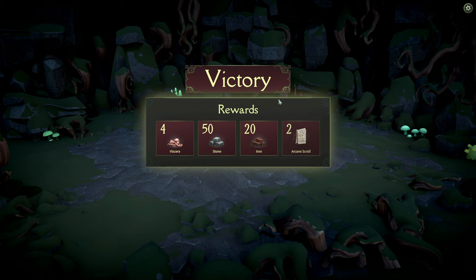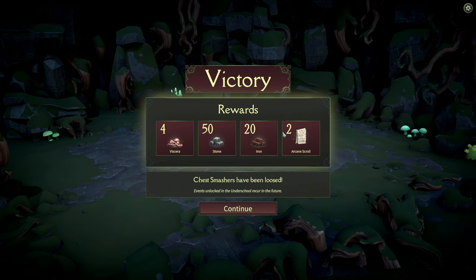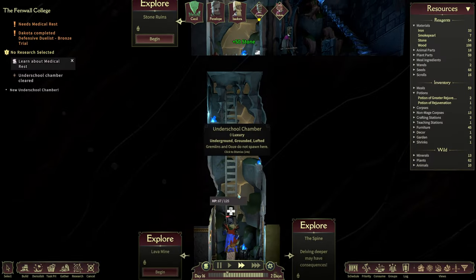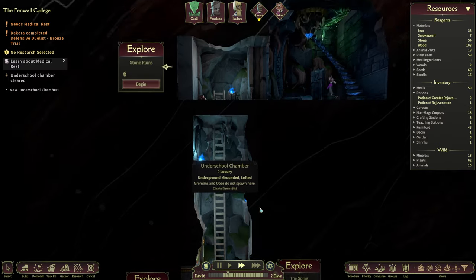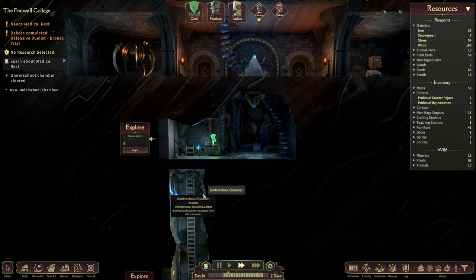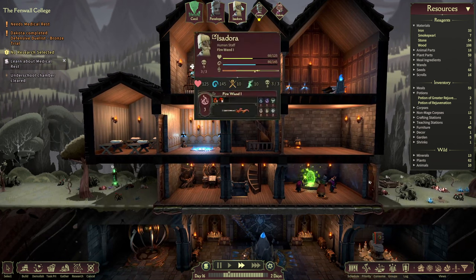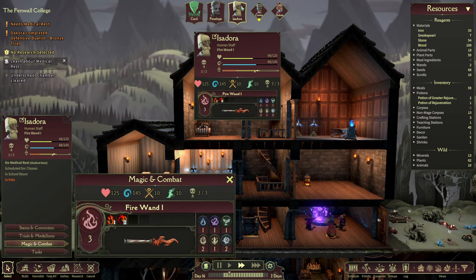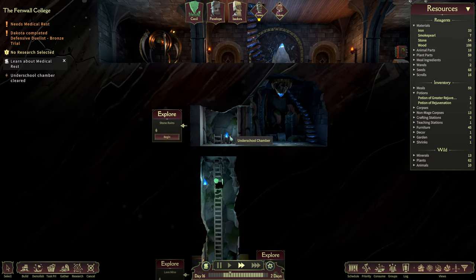What you're after are these arcane scrolls — that's exactly the kind of material that you want. You also see there are a couple of extra resources, and new things get unlocked the deeper you go into the Underschool — there's always something new happening when you explore. Medical rest is now necessary for Isadora, who luckily was the only person wounded. That means only one of our staff needs to rest up until she's back on her feet.